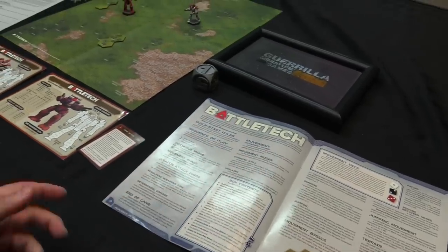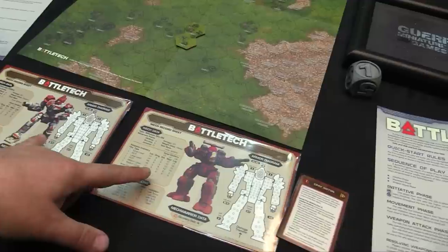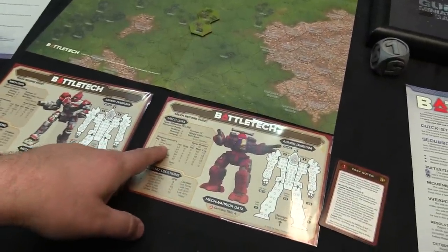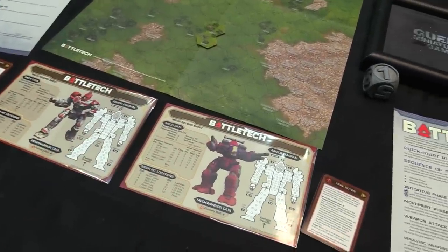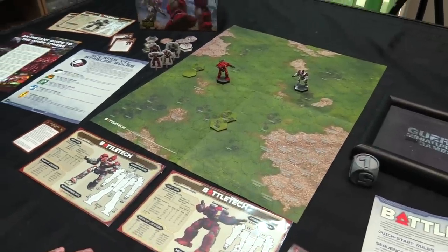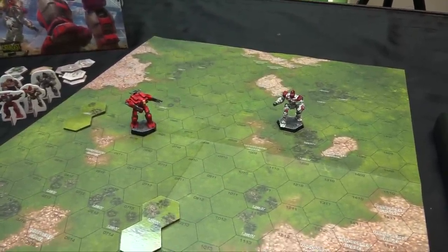In the Weapon Attack Phase, the player who lost initiative shoots first. You can fire all of your weapons. Weapons are mounted on various body parts — if that part gets destroyed, you lose those guns. For example, this mech's Large Laser and AC/5 are both on its left arm; if the arm is blown off, those weapons go too. In this demo there's no heat penalty for firing everything, but in the full rules, firing too many weapons — especially lasers — can overheat and shut down your mech's fusion reactor.